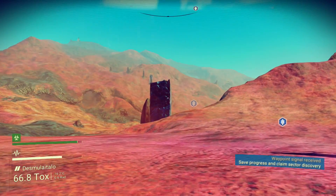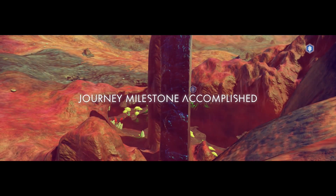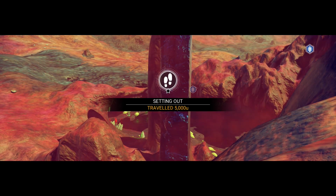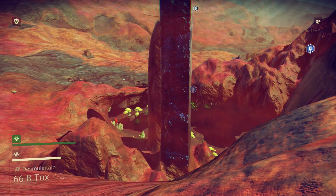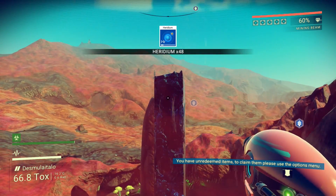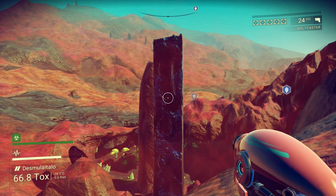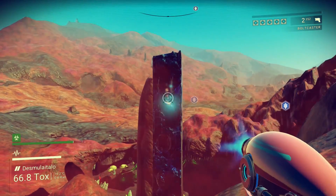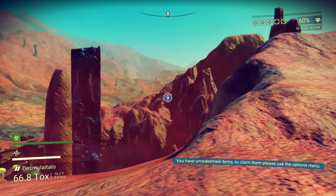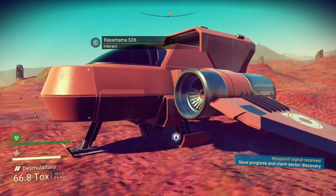This looks like some kind of deposit right here. We got a milestone accomplished — I traveled 5,000... I don't know what a 'u' is. Can I mine this from this far away? That is heridium. I'm not sure if that's faster. If we switch over to the other mode — I assume this is some kind of attack mode, probably not for mining. There are other icons over here. That's a beacon — we probably want to go over there. Let's get into our ship and head to that beacon.